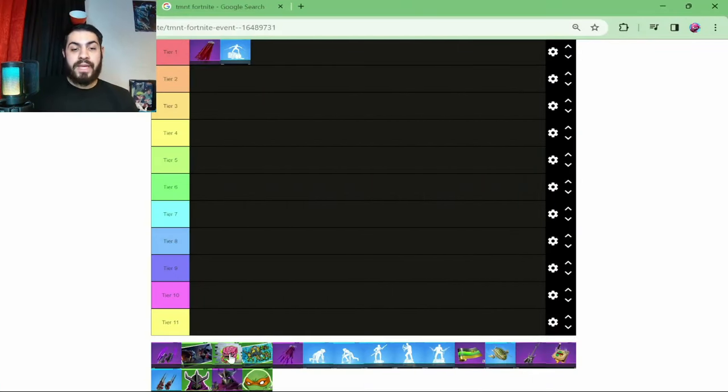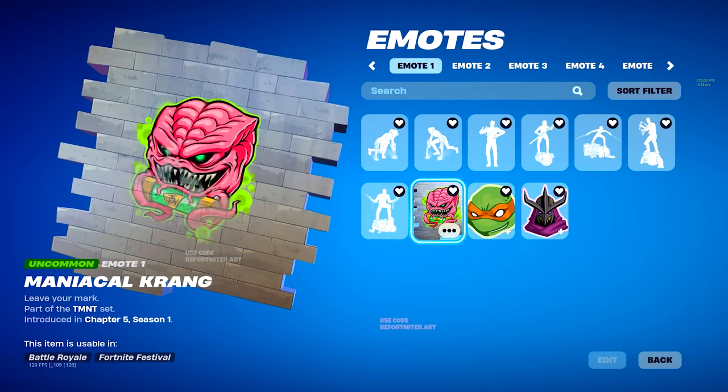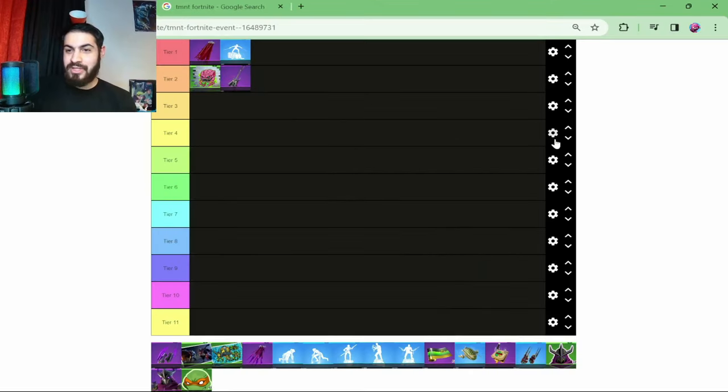For tier 2, our paid item is the Kuro Maniacal Crank Spray - it looks very brainy, like a brain monster of some sort. For the free item on tier 2, we have the Kuro Kabuto Bass Instrument. Sorry if I'm butchering these pronunciations by the way - I did used to watch Ninja Turtles but I can't remember anything from it.